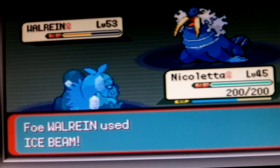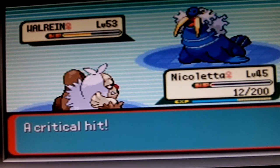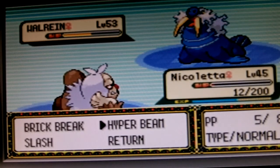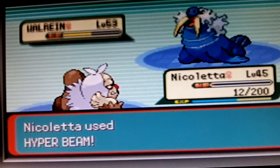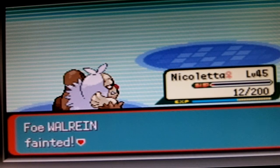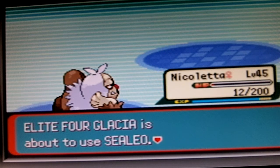So it's doing another ice move. Wow — dude, you must die! Get away from me, you trying whale. Whoa. Okay, so Glacia is sending out a Sealeo.